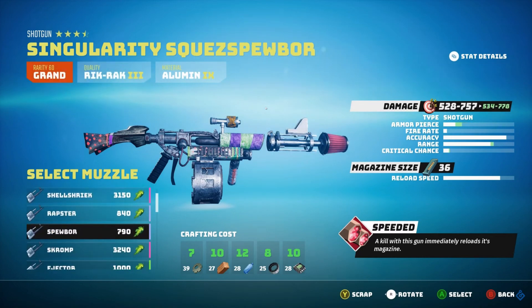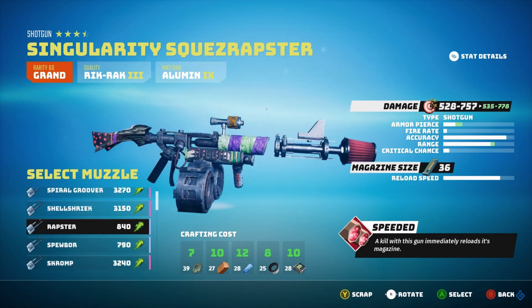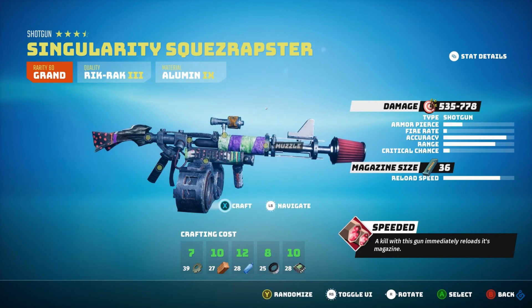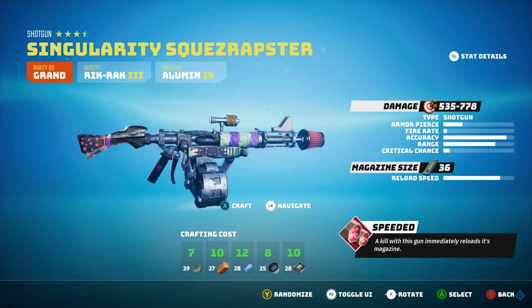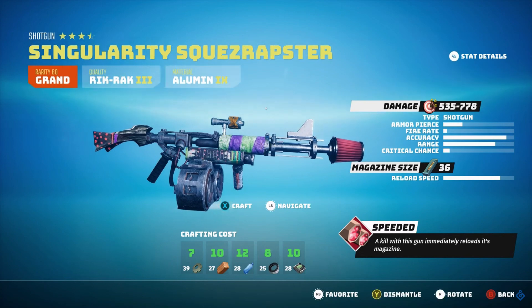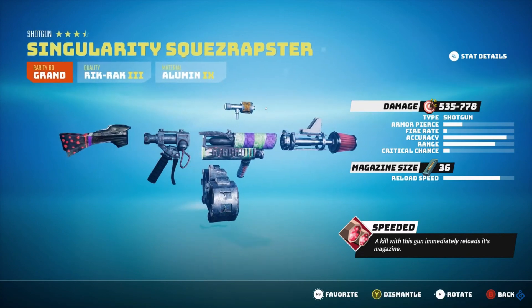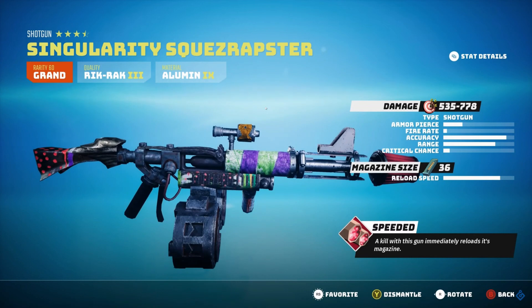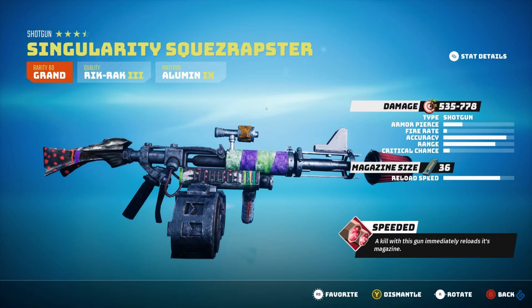It does look like the biggest change to your weapon is your muzzle. The different types are really wacky and weird: the Rap Star, the Spewbore, the Sklump, the Ejector. These affect armor piercing and range more than any other component. If you get a super rare or exotic muzzle, you're going to do extra damage. Looking at the shotgun specifically, you can't change accuracy or fire rate, but you can change range, critical chance, and armor pierce. There's also a note that says 'Speeded' — a kill with this gun immediately reloads its magazine.